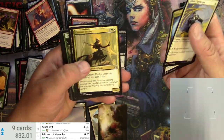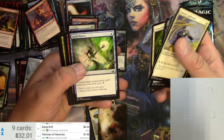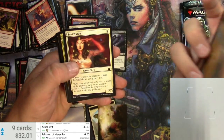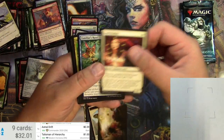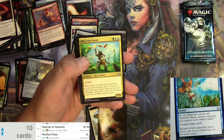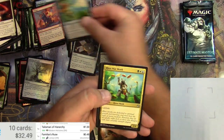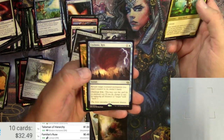Some random commons in Modern Masters 2017: Lawkeeper, Spell Pierce. Soul Warden is good but not worth much at this point. Familiar's Ruse as an uncommon — let's check that. Not so great.